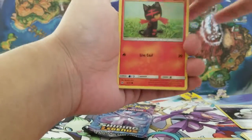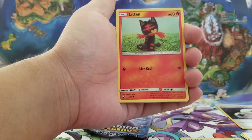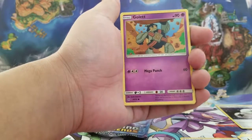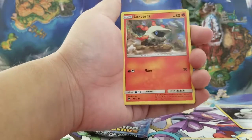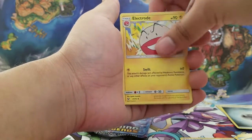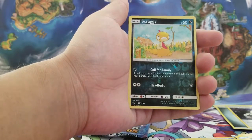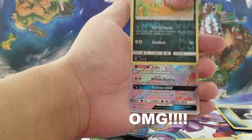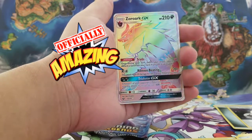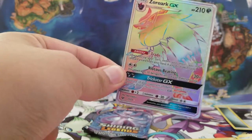My favorite Sun and Moon starter — he looks like he's wearing an eyepatch. He looks awesome — Litten! Purrloin, Zorua. Steel energy, Lickilicky, a Great Ball, another double colorless energy, a Scraggy, and our last card is a Zoroark GX — pretty nice! We get a Zoroark, leave it off to the side. Rainbow rare Zoroark — nice!